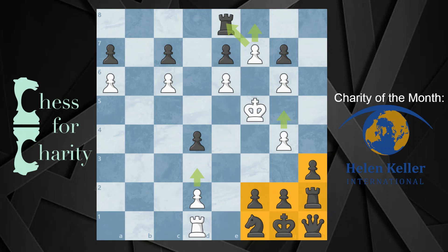It's white to move here and the goal is to checkmate black in 19 moves. You have to figure out how to do that without stalemating black. Currently black's pawns are going down the board, so they only have one legal pawn move at the moment. All these pawns are immobile and these pawns can't move because there are pieces in front of them. Which means this rook can't move, this queen can't move, and this knight can't move because of the pin.